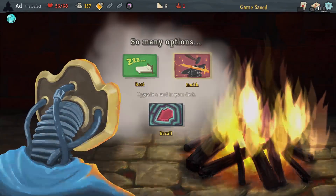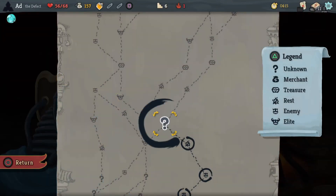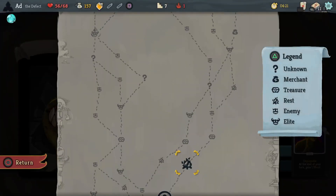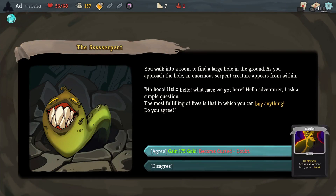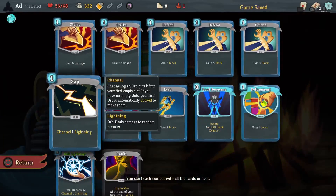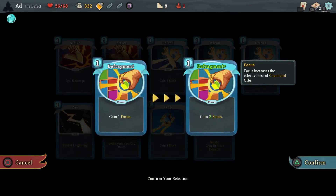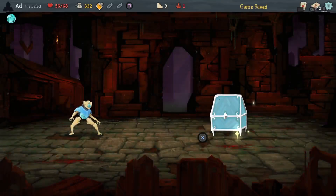So first thing we'll do is upgrade Ball Lightning - that's going to be my main damage card. Now 175 gold. I've got a shop on the right-hand track so I can stomach the Doubt card. The only thing that's really going to impact heavily is Ball Lightning and not for long, so by the time we get to the boss it'll be dealt with. Let's pick up an upgrade here and throw that onto Defragment so we get focus, making those lightning orbs a bit stronger.